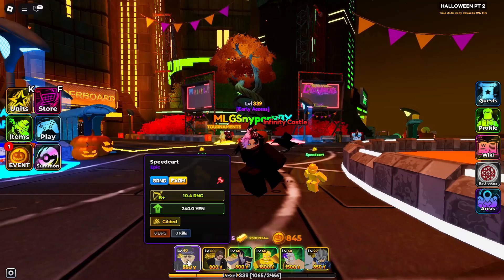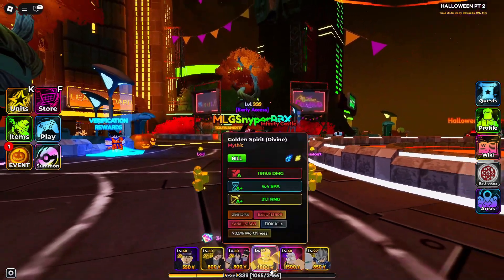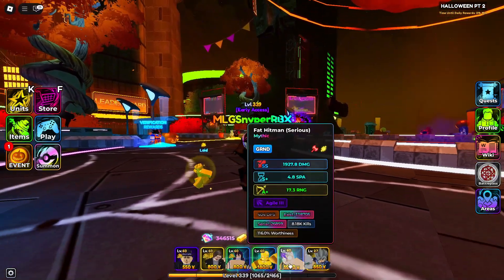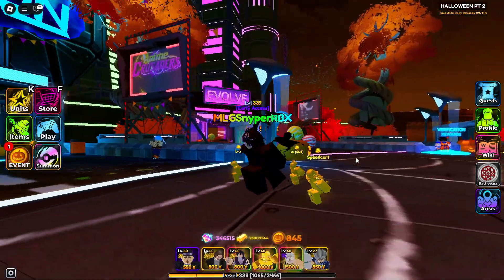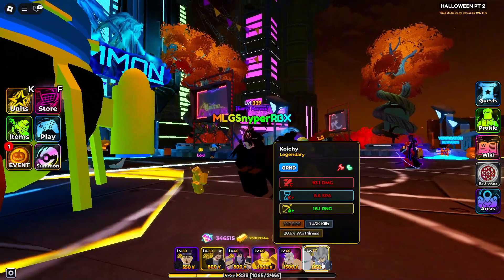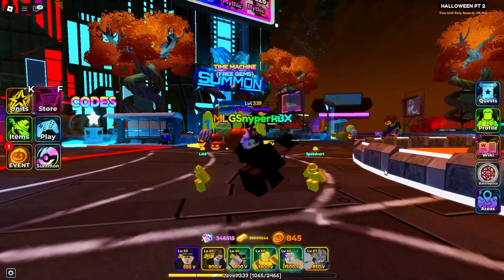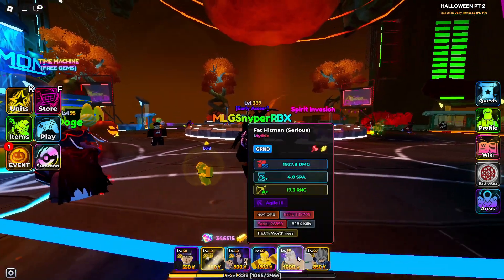The three units you mostly need are Speed Cart Lloyd, Idol, and Golden Spirit. You can also use Fat Fat Man or any light/ground-type unit, though you don't really need him. I also use a slow unit — I don't know how to pronounce his name — but these are the six units I use to macro this.